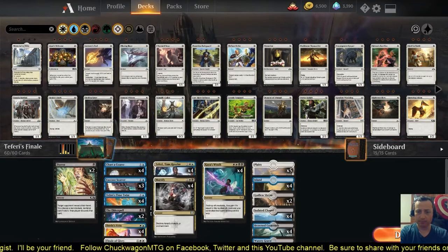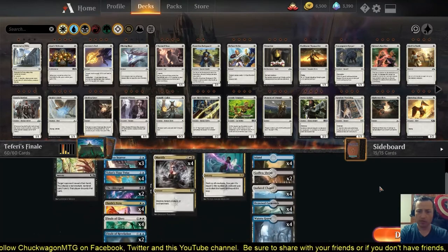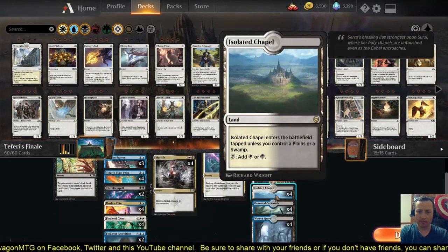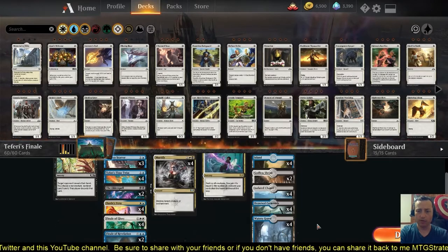Let's go through the mana base: five plains, four islands, two Godless Shrine, four Isolated Chapel, four Drowned Catacomb, and four Watery Grave.